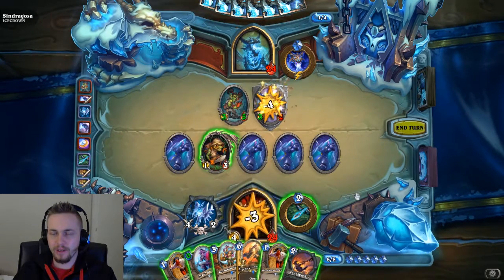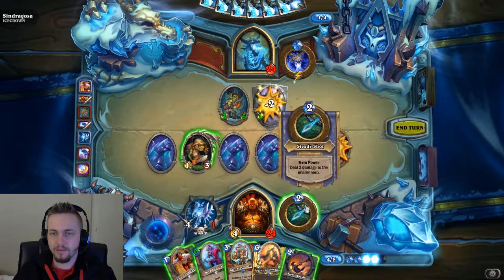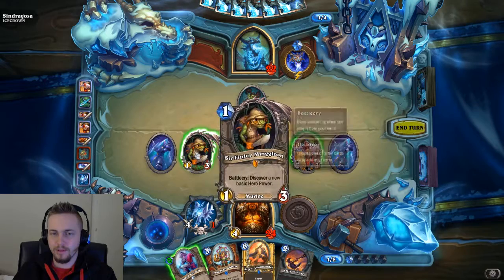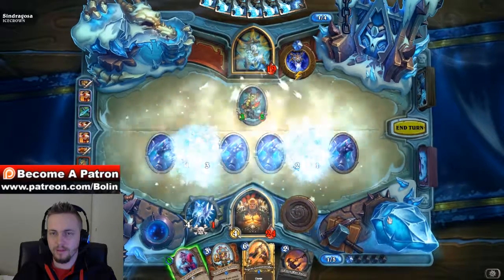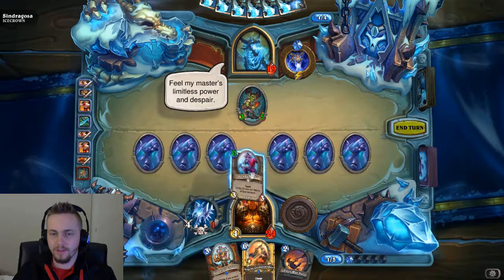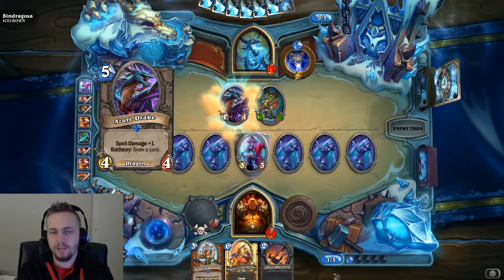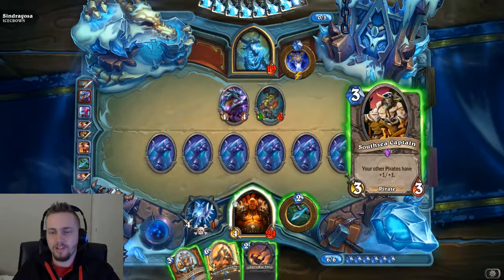Now the question is, can I bring her down without costing myself too much? That'll also be 2. Let's go for the 19. Feel my master's limitless power and despair. Okay, I see how this is a problem. How the hell do I get more minions out? Can't actually get more minions out.